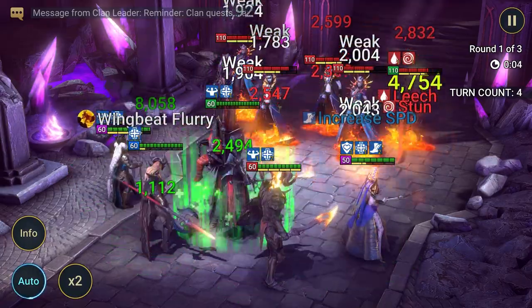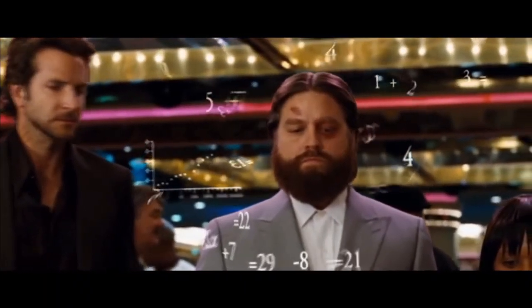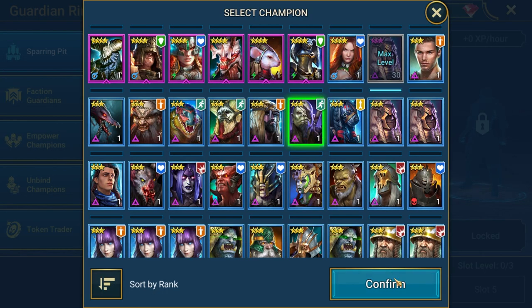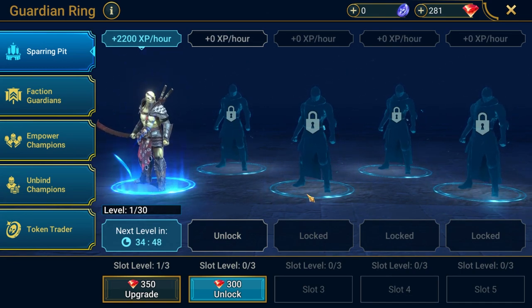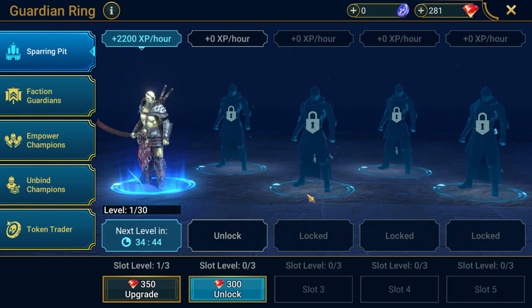But ultimately, the choice is yours — you're the only one who knows exactly how much you play every day, so you'll have to make your own evaluation. The next time you go to put a fresh food champ in the Sparring Pit, use a three-star and track how many days it takes to get it to level 30. If it takes you less than a week, I would invest, because at that rate it'll still break even around the same time as a gem mine.